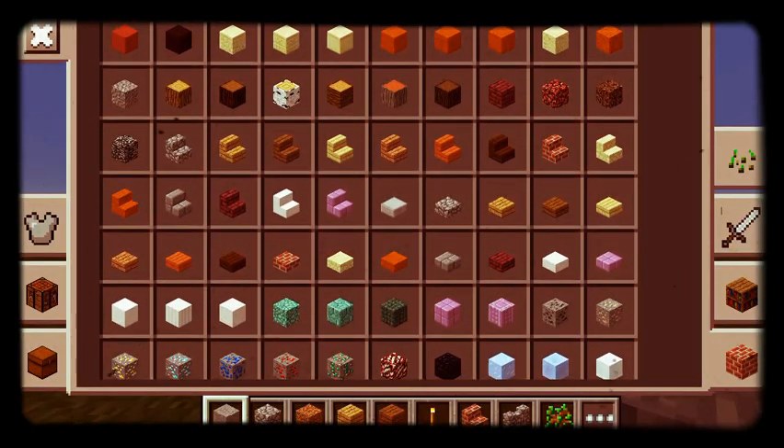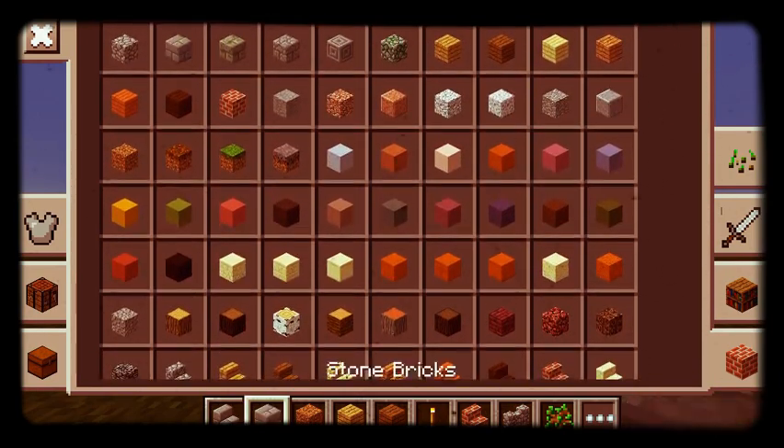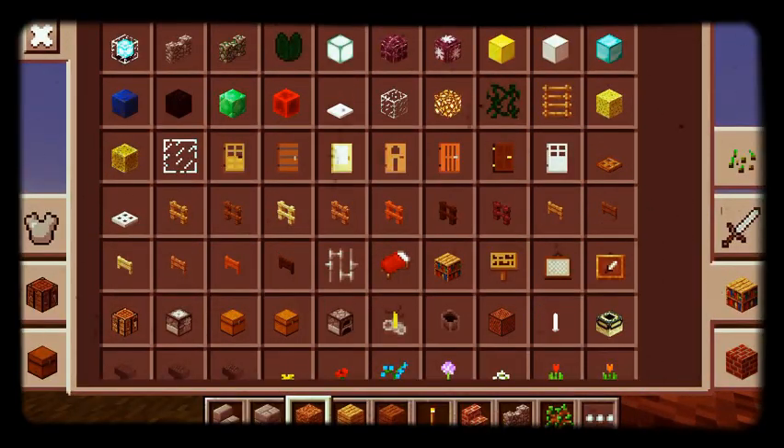What you want is a type of stairs, of course a type of stairs, and then a type of block of your choice, and something really, really interesting will happen.